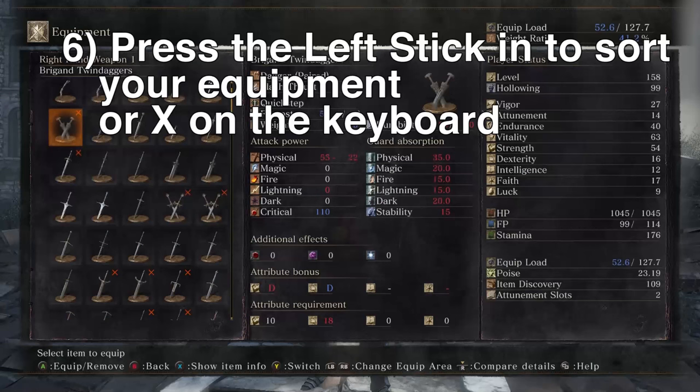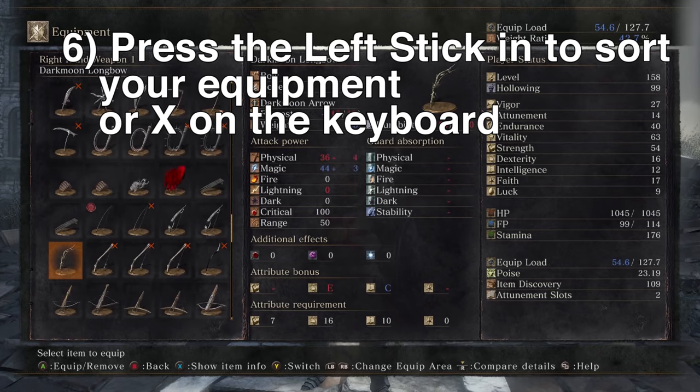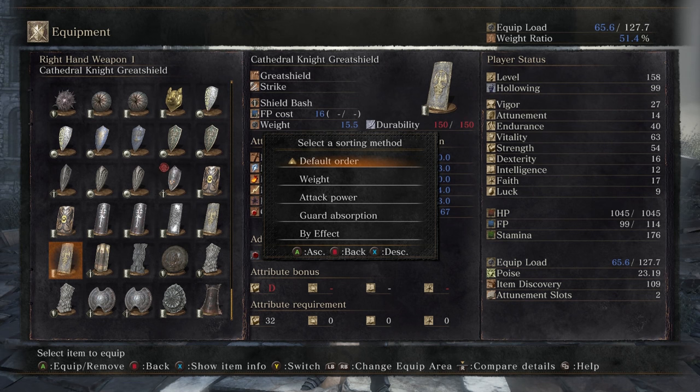Tip number seven: when your collection of weapons gets rather large, it can be hard to find the weapons or shields that you want to equip quickly. You can press the left stick to sort your equipment by various characteristics. I usually sort weapons by attack power, and you can also sort armor as well.